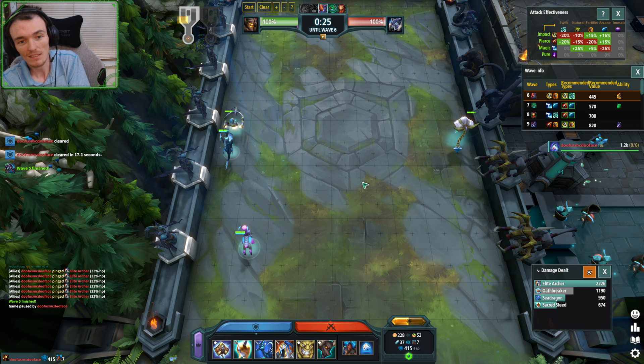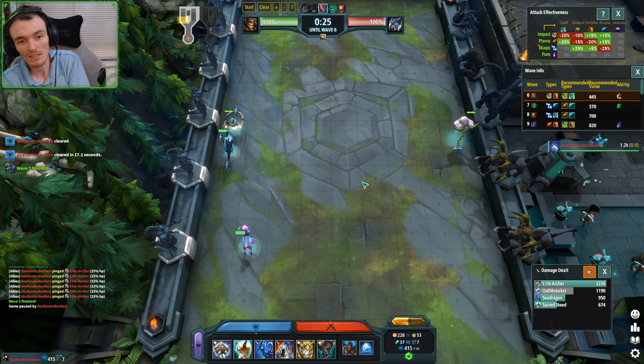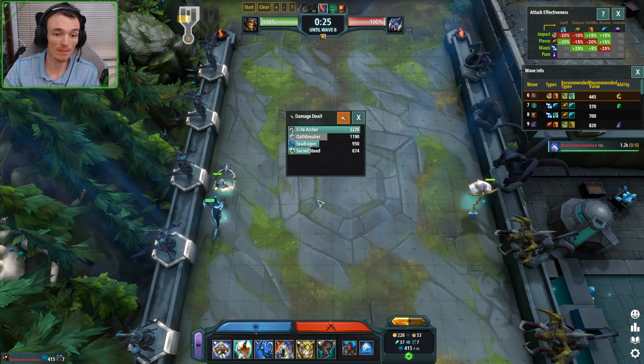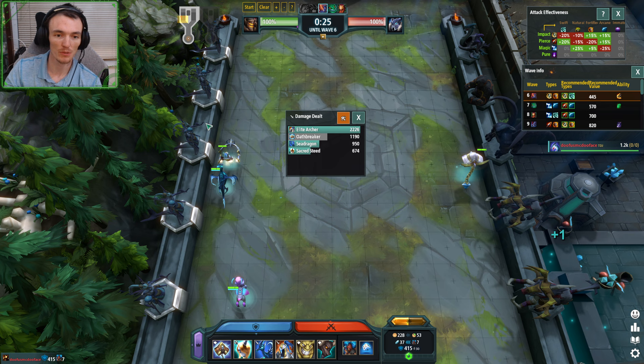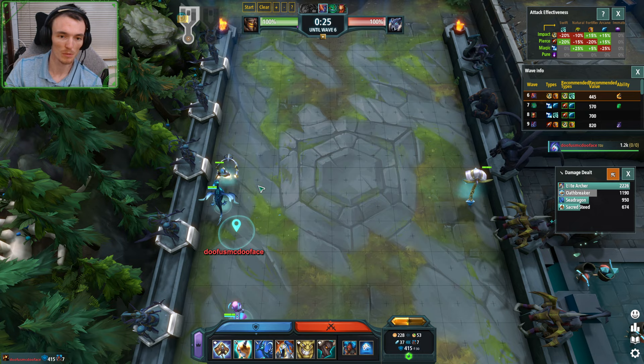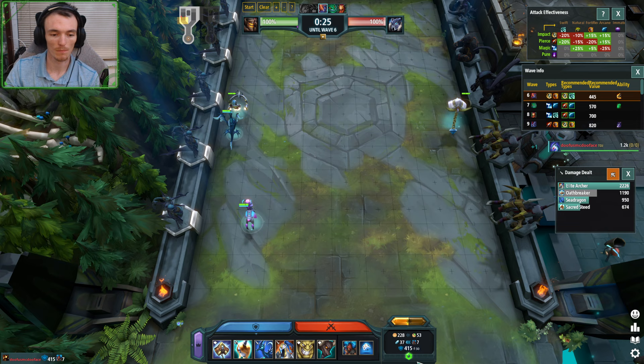But if you didn't save the Archer — if the Archer just dies — you're going to lose half of its damage if not more. That's where the importance of really having the right units on your weak wave comes in. I know that my wave five I have Sea Dragon, I had the Steed, and even if I didn't have Steed I was just going to throw down some Chain Fists. I just need to kill the boss with the Archer tanking it. It's extremely important.